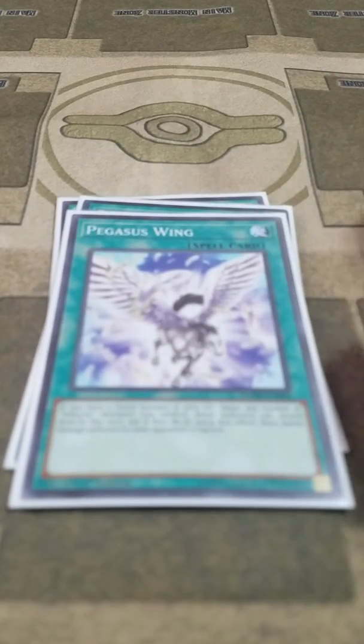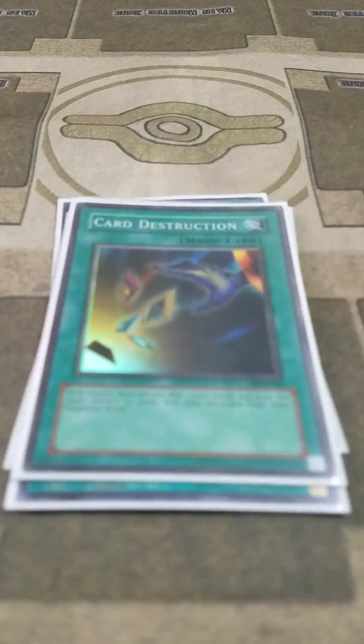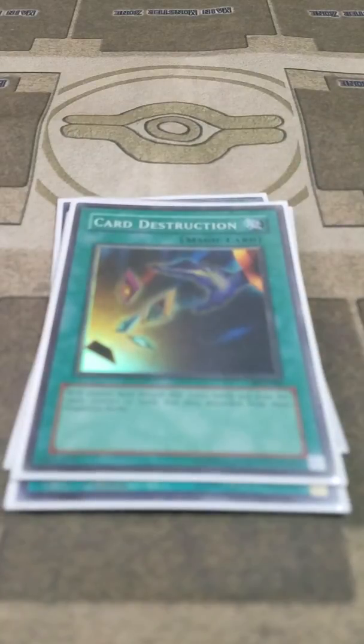Then one Pegasus Wing — with this card, you can make any of your Valkyries able to attack directly, and all you have to do is have a Union monster in your graveyard. And I play one Card Destruction. This card has only hurt me once, and that was because I didn't realize I was facing a Burning Abyss player — though it didn't really hurt me at all because Farfas were in the grave and I didn't have any monsters.